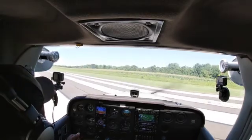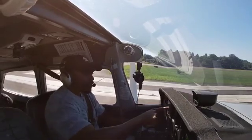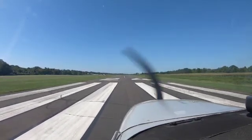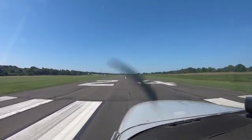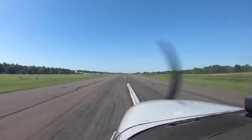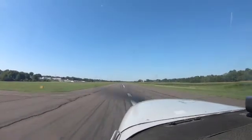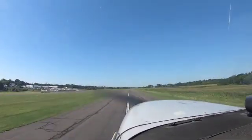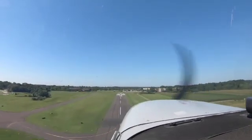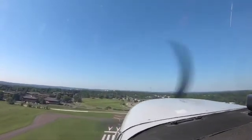Centerline on the runway, get lined up. Checking compass - 240, everything looks good. Heels to the floor, full power. Engine instruments in the green. Little bit of rudder, airspeed's alive, and rotate. Yeah, the windsock is all twisted up - there's just no wind right now. Beautiful day right now.